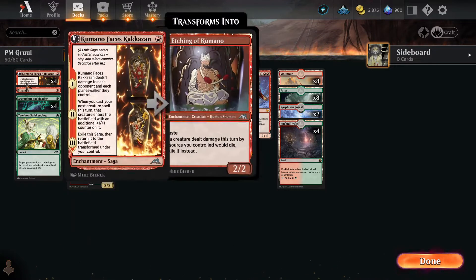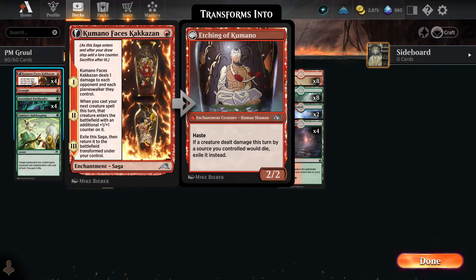At the low end, we've got Kumano Faces Kakkazan. This is a saga card. First turn, it does one point of damage to each opponent and each planeswalker they control. Second turn, the first creature you cast gets a plus-one plus-one counter on it, and the last turn he transforms into a hasty 2-2. And if a creature dealt damage by the source would die, you exile it instead. So creatures that get damaged by Etching of Kumano get exiled.